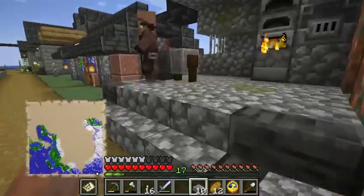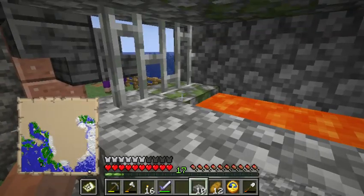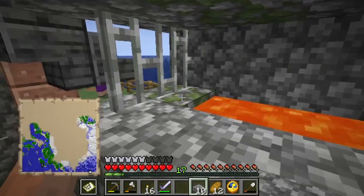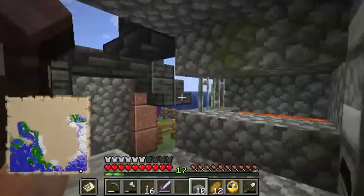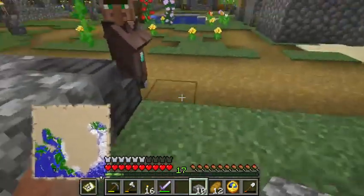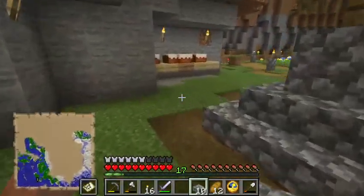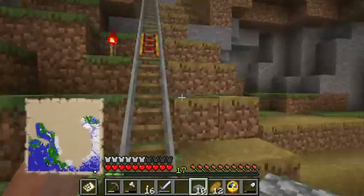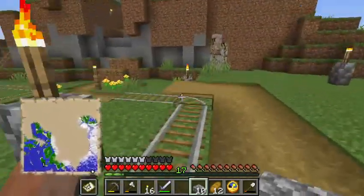They do all sorts of weird fake-realism things, but one thing they didn't do is have mossy cobblestone have the moss burn off when it's too close to lava and turn into regular cobblestone. Oh well — certainly didn't need to be added, but feels like something they could have added if they really wanted to. Now, what is the lava level up here?